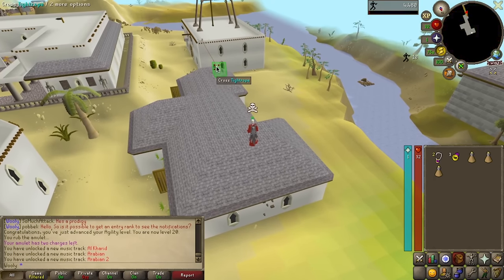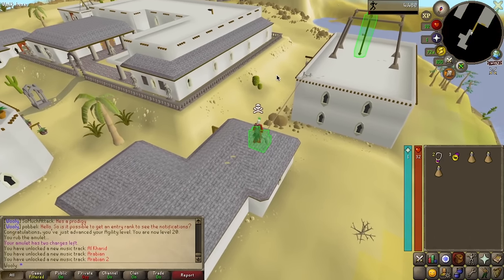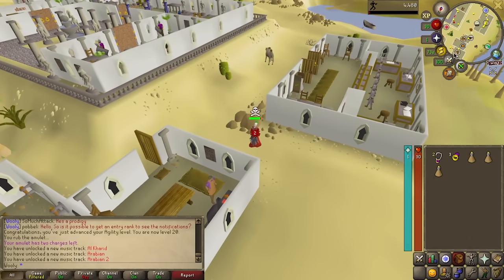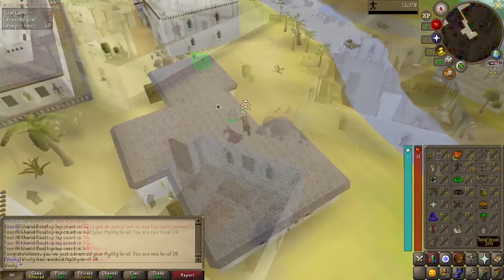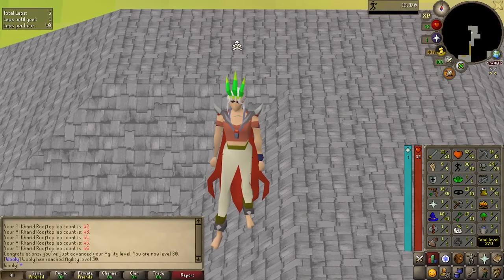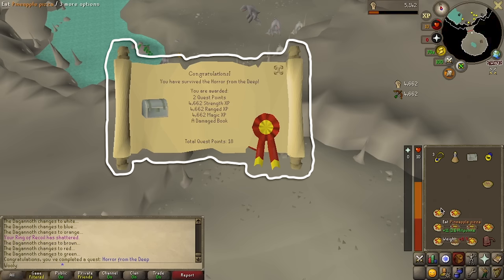Here we are taking a break from quests with my least favorite skill. This time it's for the hard agility requirement found in Horror from the Deep. After what only felt like 2 seconds for you, we reached 30 agility. Thankfully, we can boost to 35. One lazy fight later and quest complete, unlocking the prayer book and also giving us some easy combat XP.